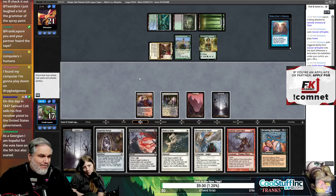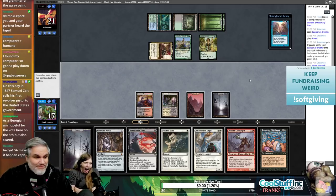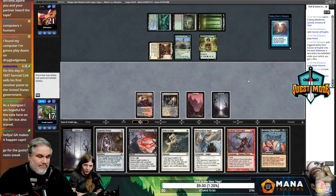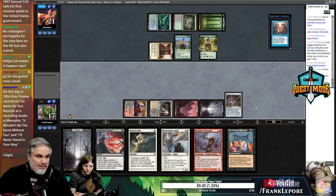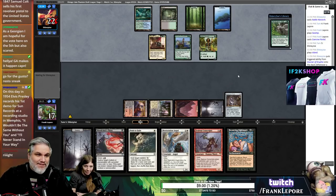On this day in 1847, Samuel Colt sells his first revolver pistol to the United States government — wonder how that turned out for him. We need to arrest them — the problem is they're only going to attack with one, maybe both. I really don't want them to draw Opposition. Unless they shuffle their library they're going to, so Course of Portals might be what we need.